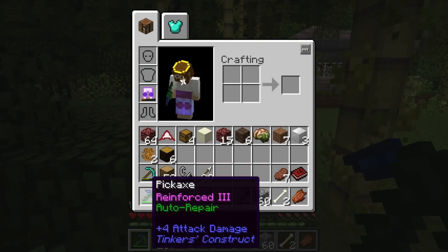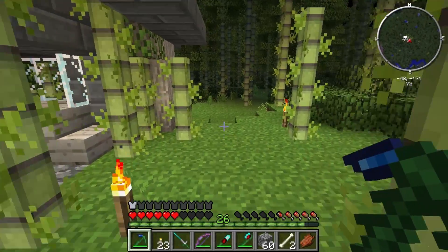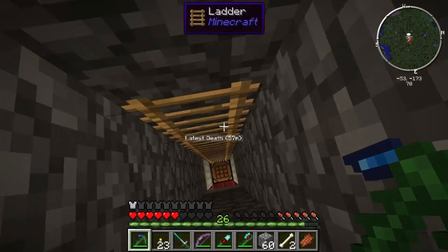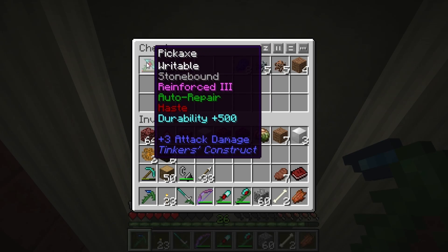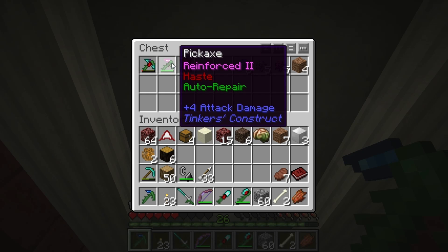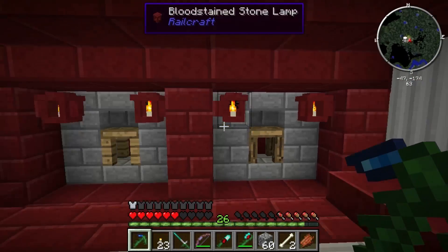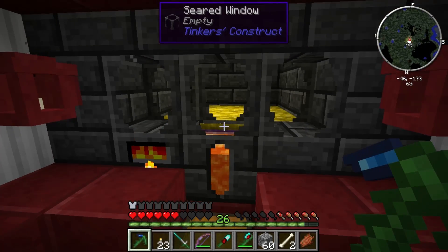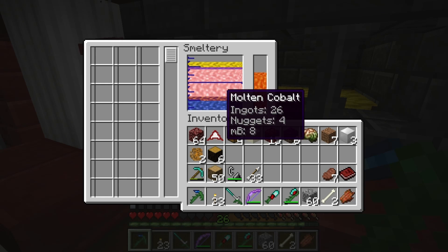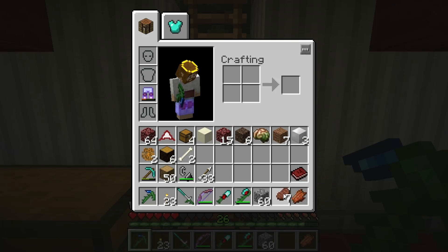The pickaxe — now this is a good one. I started off with like an obsidian one. Then I moved on to aluminum because I needed mining level four to get cobalt. And now this is what this one is — cobalt. You can only get cobalt in the nether and it's a real bitch to get, but it's the best you can get. That's why I've got it.